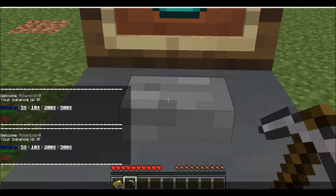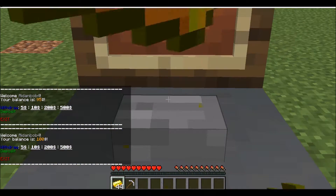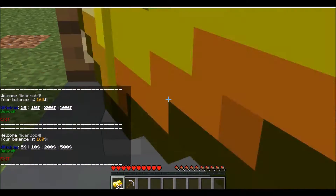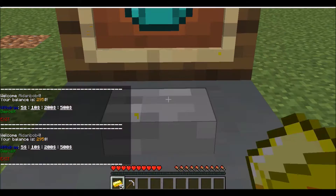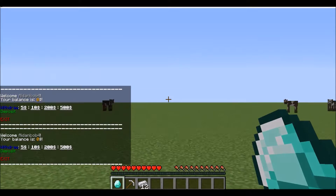We can get money? I can just... Oh, thank goodness. All this gold is getting on my nerves. Let me just toss it all in there. What a delightful surprise. And I can have enough money — I can buy a diamond, I can buy a bunch of iron. Who needs gold?